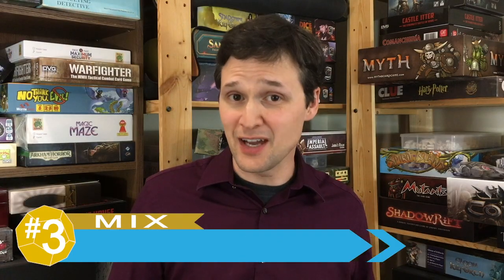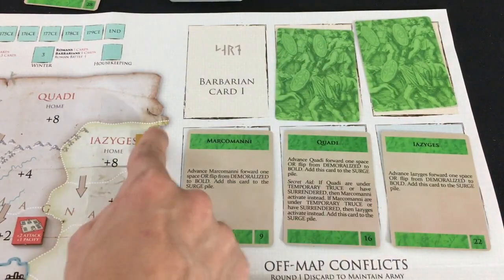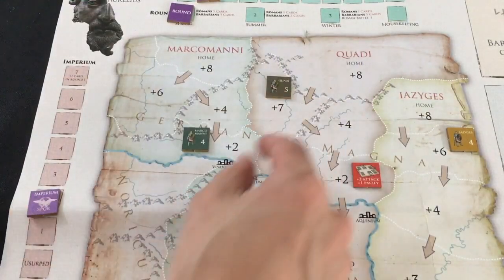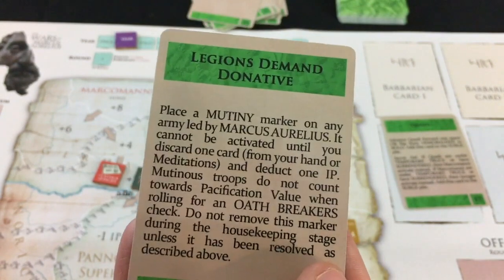That leads right into another mix at number three: how tense the game can be, but also how it can be frustrating with the push and pull of the gameplay. On the positive side, the designer of Marcus Aurelius partially set out to model the crazy tension and stress of trying to deal with all these different things on your plate, and the game definitely delivers on that. Between the barbarian tribes coming down, your own senate and people at home losing faith in you, your soldiers staging a mutiny, and revolutions in the east and west of the empire — it often feels like there is too much to deal with, and you have to make tactical choices of where you want to focus.